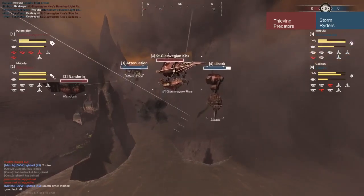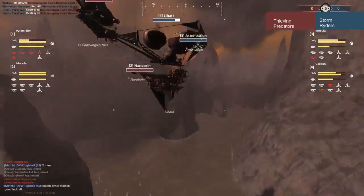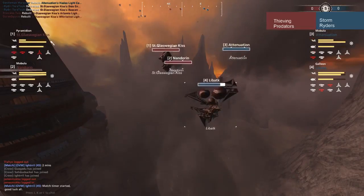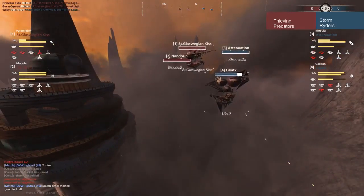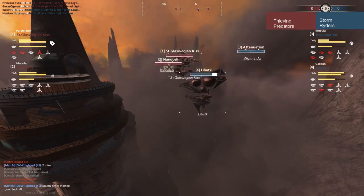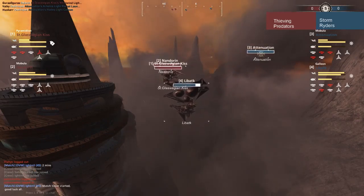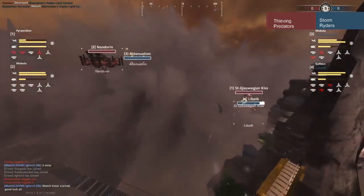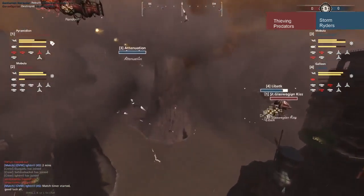Is he able to do it? He is able to avoid Nandarin. Nandarin going kind of low there, keeping his Artemis out of arc — he needs to raise up quick. The Glaswegian Kiss has just elevated itself above the Galleon. Just like in the fight over Fernfield match, you're going to see a lot of great target swapping. Target swapping is key to engagements.